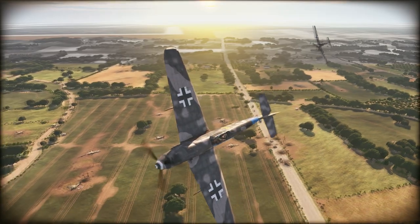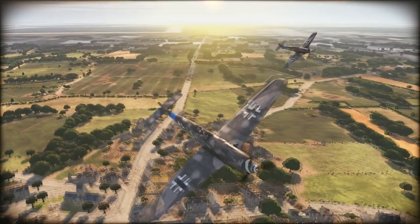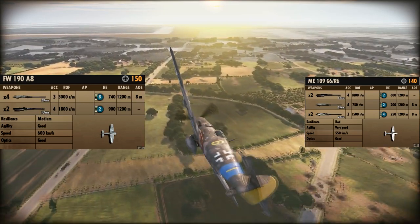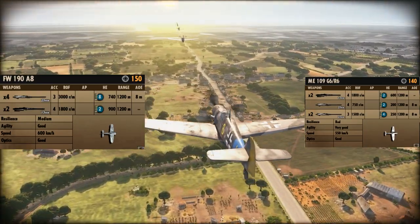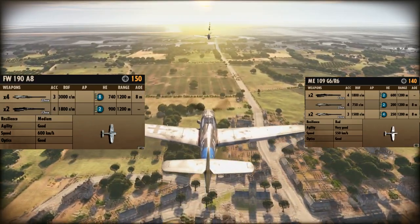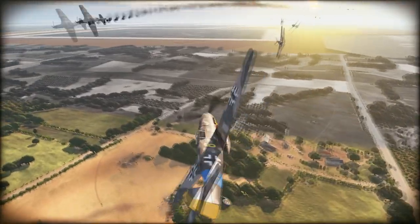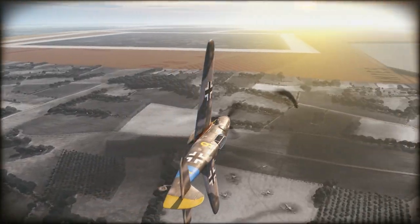In battle, the ME-109 G6/R6 is a rather respectable fighter. Comparing it to the Focke-Wulf 190, the major difference is that the Focke-Wulf has better armament, better HP, and is faster, but the Messerschmitt is more agile, and that agility makes up for it by quite a bit. The Focke-Wulf is more designed to intercept planes trying to evade or targeting ground attack planes, while the Messerschmitt is your go-to dogfighter — this thing can turn very well.